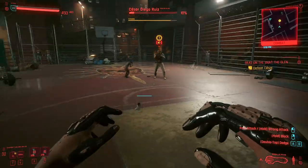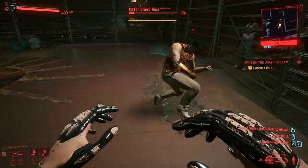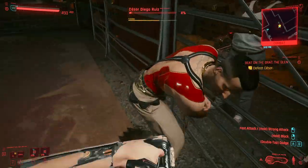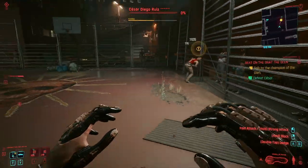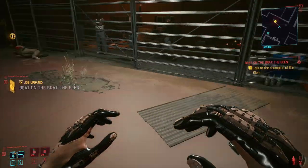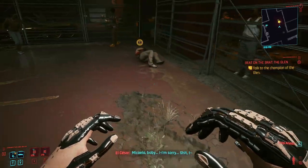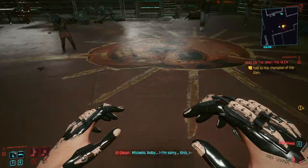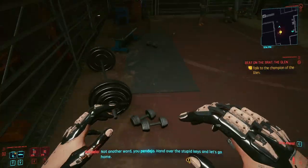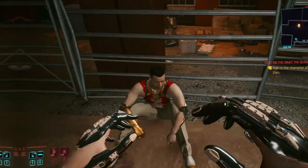I'm going to back off here because as long as I keep distance he'll keep doing that charge move and not his other combo move. Back up again. You can do it with a dodge too, but it's a little sketchy because the AI literally floats around and follows you. I prefer to run and put more distance, because if you just put a little bit of distance the AI does this weird punchy floaty thing.